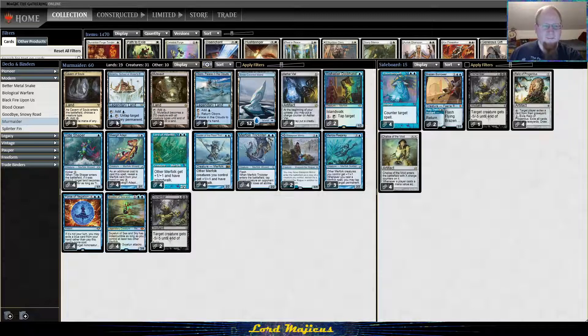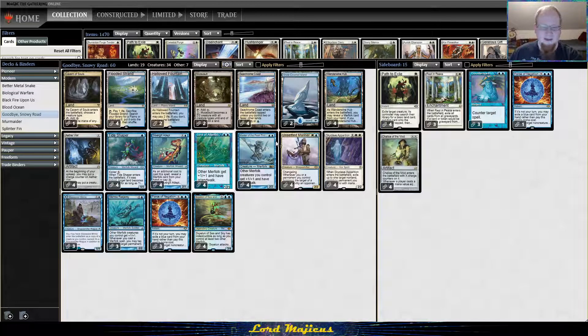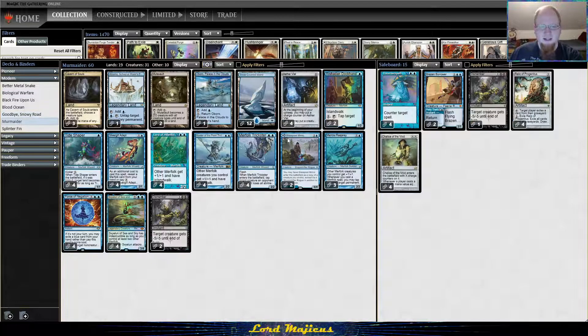There are a ton of different shells we could try to play this in — maybe Simic, maybe blue-white — but we're gonna start with mono blue, just keep it nice and simple. We got a lot of mono blue upgrades and the mana base is always better when you can keep it simple.